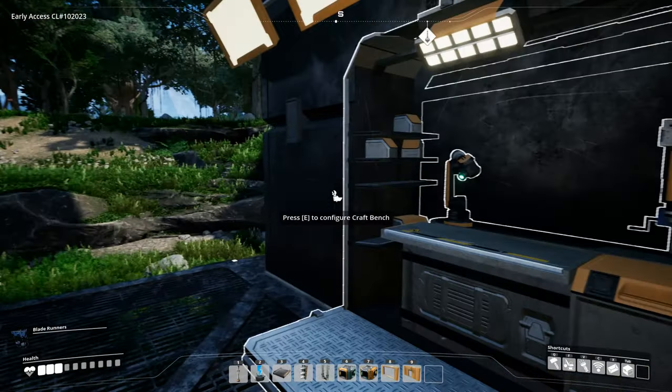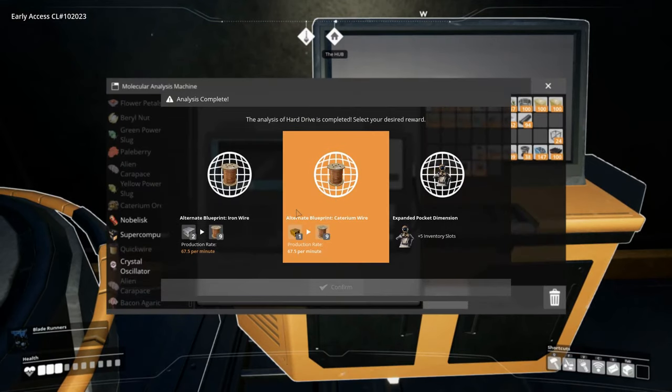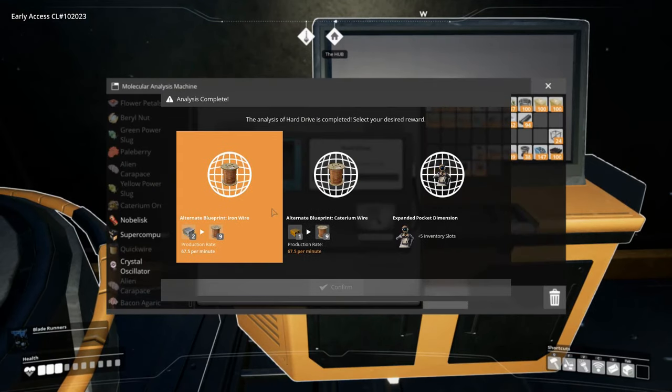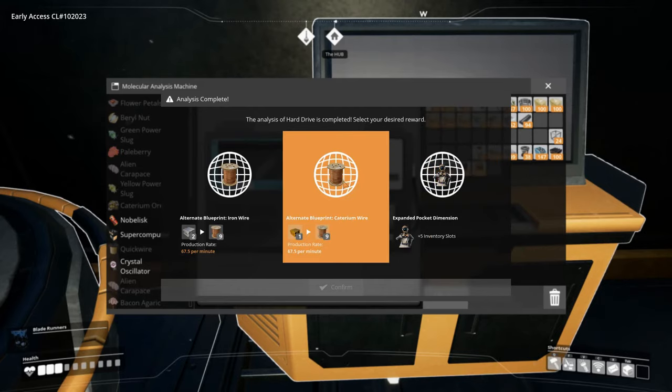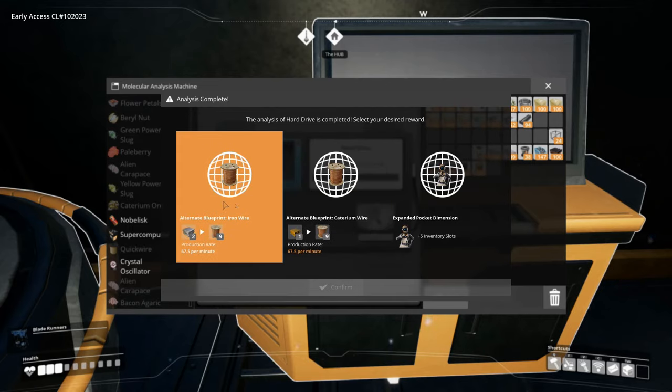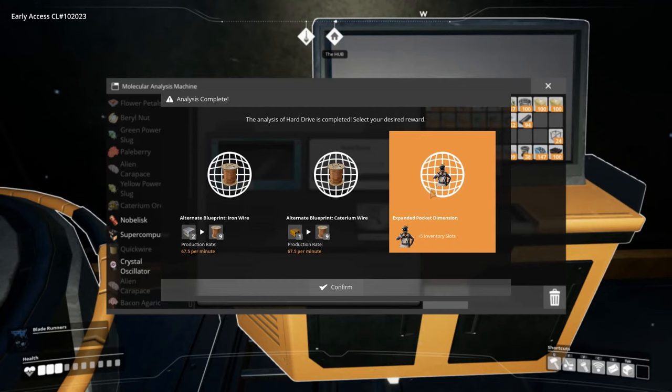We're not going to do all that right now. Let's check if I'm researching anything — oh, we have a hard drive in here. Let's see: expanded pocket dimension, an alternate blueprint for wire using caterium, and an alternate blueprint for wire using iron. I think we'll get the expanded pocket dimension for now.